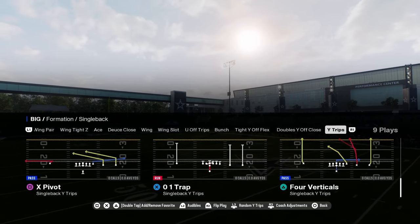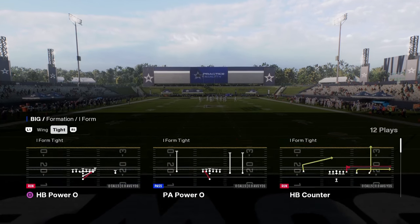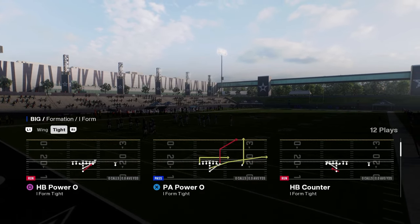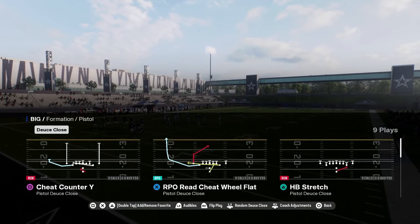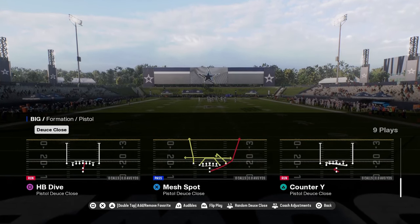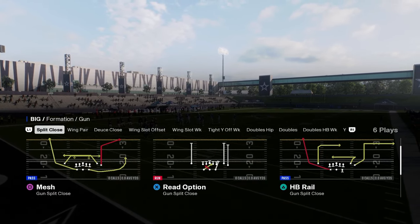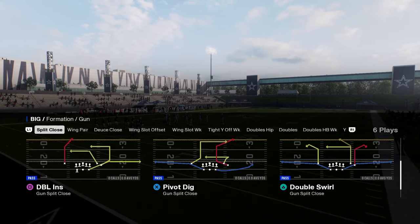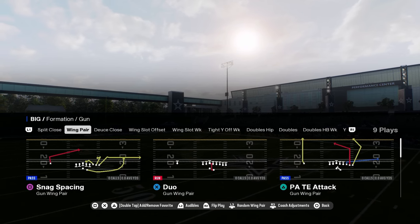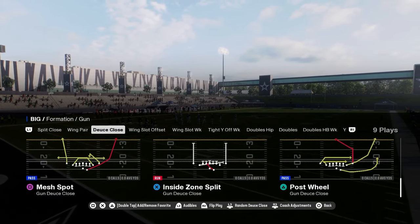They have a tight while flex formation which you can audible into out of bunch. It has jet sweep, halfback dive, and wide zone — really good. Then it has a wide trips with a stretch and a zero one trap. You have eye tight, a great under center running formation because it has Power O, stretch, counter, blast, fullback dive, fullback pitch, halfback dive — really good run plays. What you're looking for in any good playbook is effective routes and effective formations.